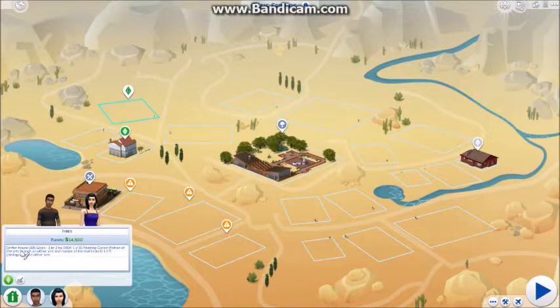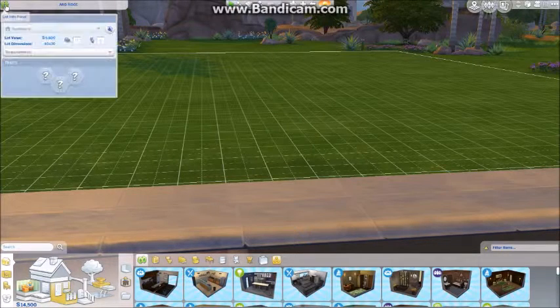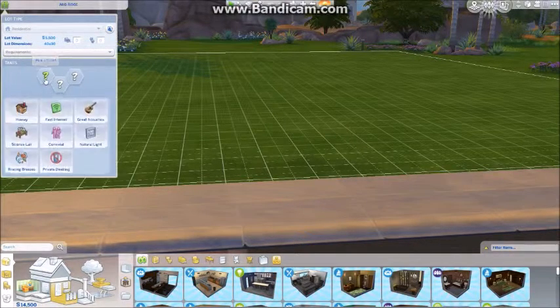I'm so excited. Alright, so I have Drifter House 5, 3 bedroom 2 bath. Here we are on the lot - it says it's residential. The lot value is $5,550 and the dimensions are 40 by 30. There are no requirements because it is a residential, but here are our traits.